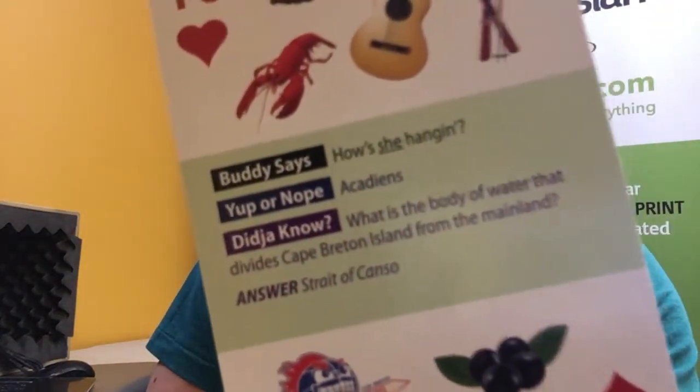The Yup or Nope game — you can see there's a yup or nope, and that particular card says Acadians. The idea is one person holds up the card, then each other player takes a turn and asks a question, and the person with the card can only answer with yup or nope — or yes or no, of course. Translating here for non-Cape Bretoners. Eventually everybody gets a chance at discovering what the answer is. So that's Yup or Nope.